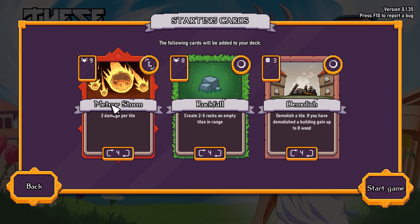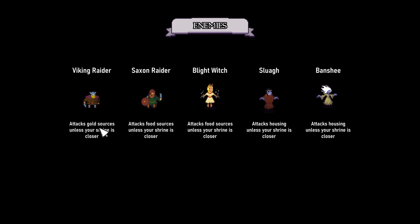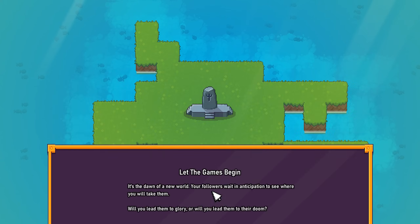We get to see what our starting cards are going to be. We have Meteor Storm, Rockfall, and Demolish. Could have hoped for better, but honestly it could have been worse. Let's get started. These are the kinds of enemies I can expect to face off against. We have Vikings, Saxons, Blight Witches, Sluals, and Banshees, and you can see what these things are going to prioritize attacking.